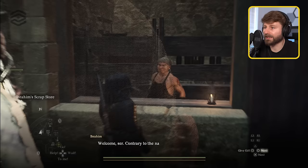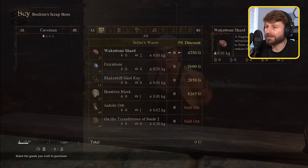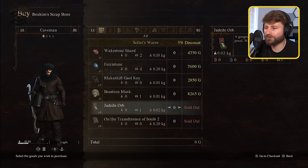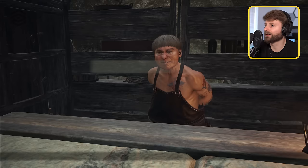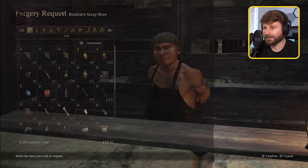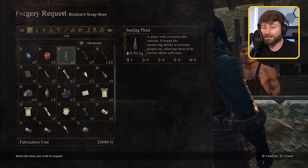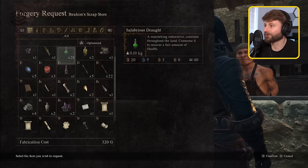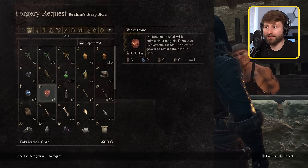This is Ibrahim's scrap store. You can buy stuff from him — beware, some of his stuff is fake. The fairy stone is an example: don't buy that, it is useless. But here's your jadeite orb, and the 'On the Transference of Souls II' — that's going to be important later. You can request forgeries here, and this is what's really cool. When I say forgery, it's not always a forgery — sometimes it can be the exact same item. That is what I did with the eternal wake stones; that's why I have so many. It's actually a one-to-one copy.